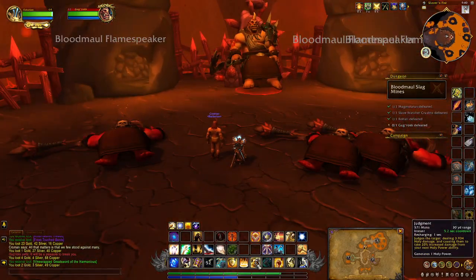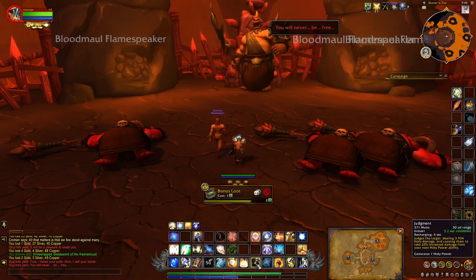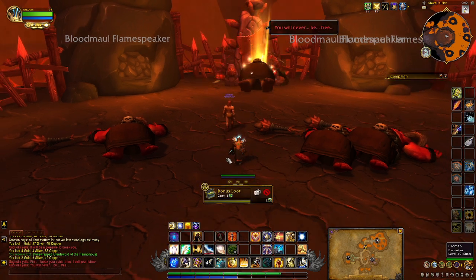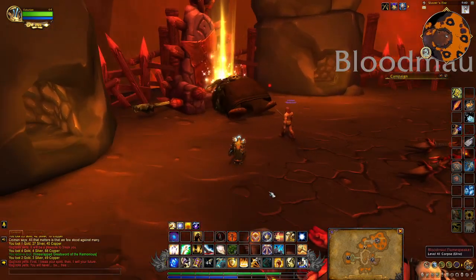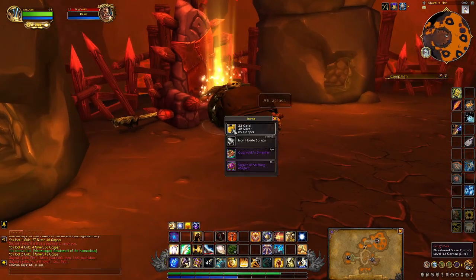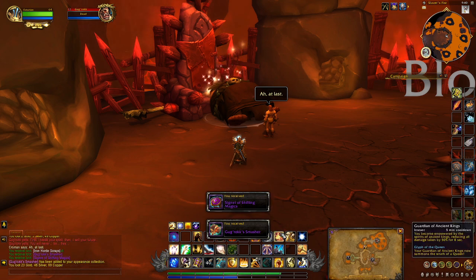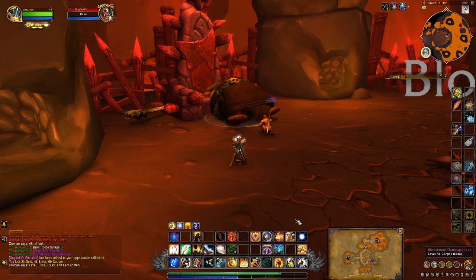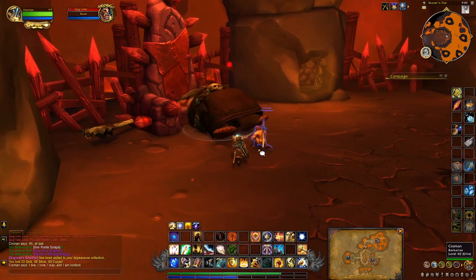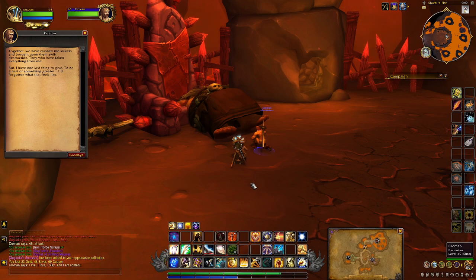Pretty much take down the final boss and Crowman will become your follower after a little bit of dialogue. Then after you talk to him, pretty much you'll be able to get him as a follower for your garrison.